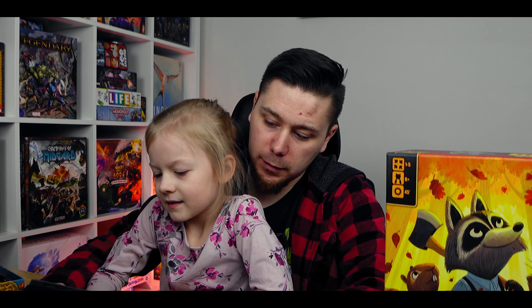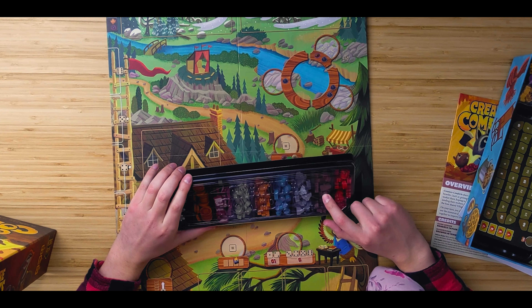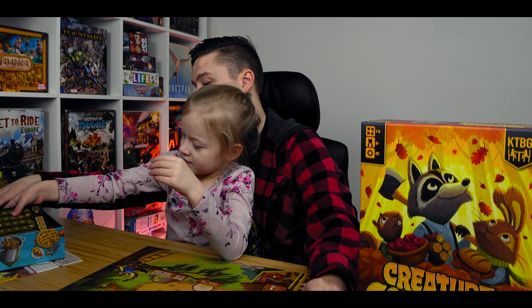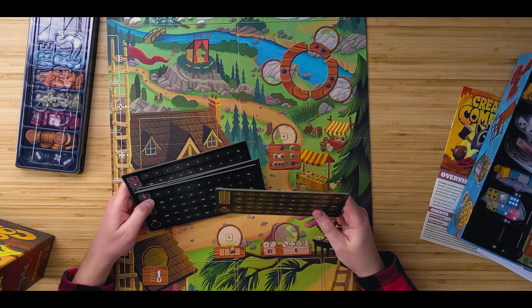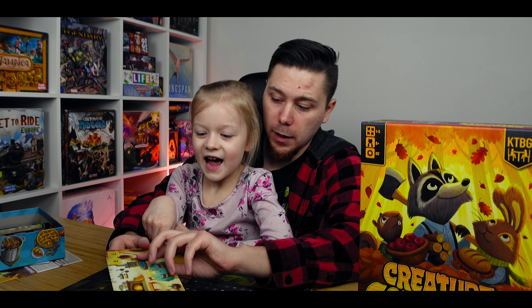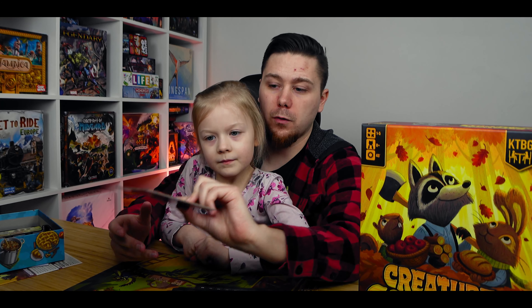Let's start with this — one of the deluxe pieces. You can see all the different apples, logs, rocks, mushrooms. This looks like it is the point trackers for each player. And see, these are the homes that you can have. I think people just choose their own home.